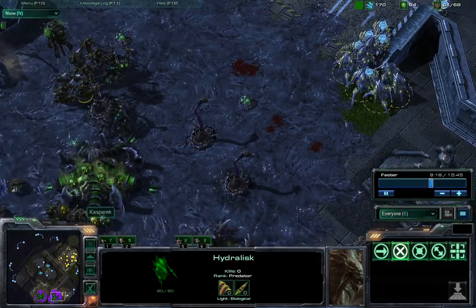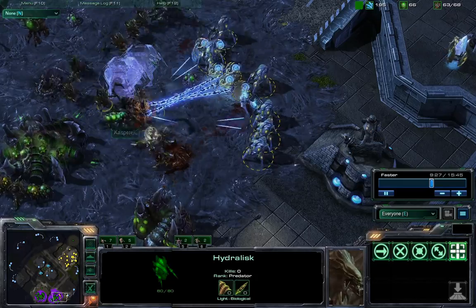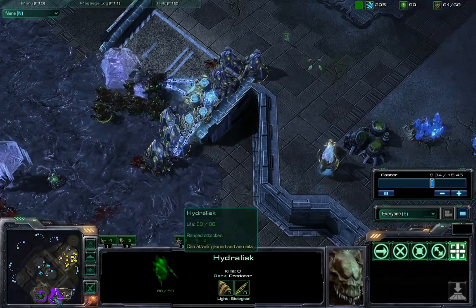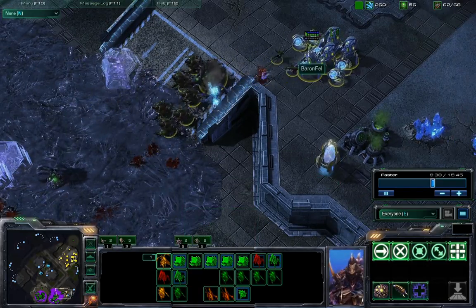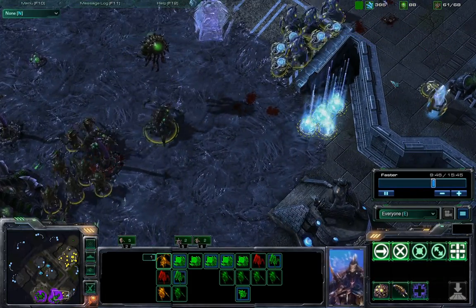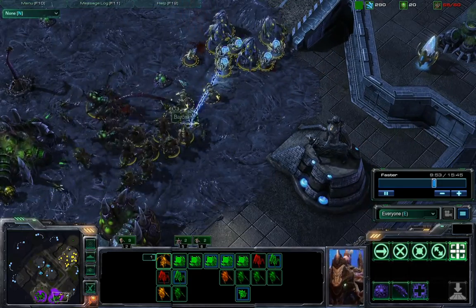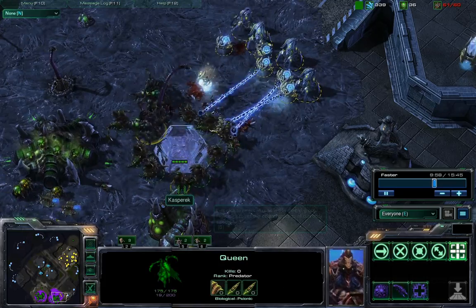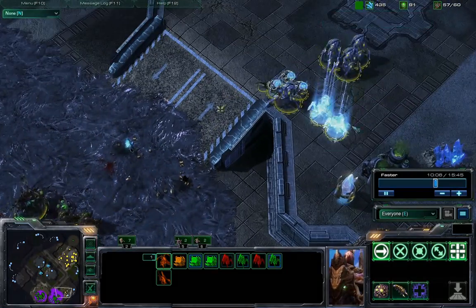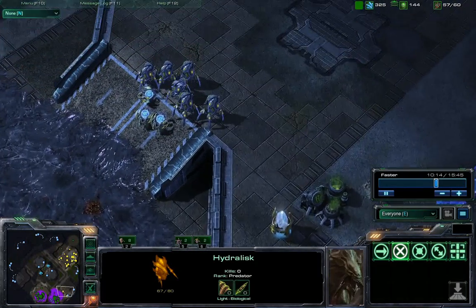Two queens, a bunch of hydralisks and a couple of zerglings. This Protoss army tries to make another engagement, putting down force fields — not that great, force fields overlapping each other, not the best surface area. Trying to kite these units off the creep where the hydralisks are so much slower. Some actually refer to hydralisks as a creep-only unit because they're just so slow off of creep. The army takes out an overlord and engages again — this spine crawler is doing a lot of damage. The Zerg defense is so tight right now at 57 supply, Protoss at 48 supply.